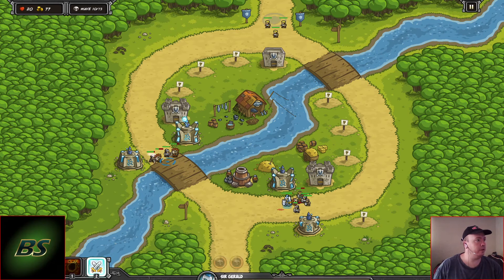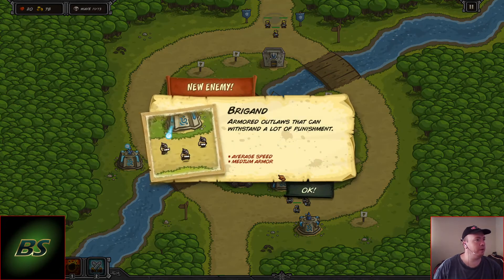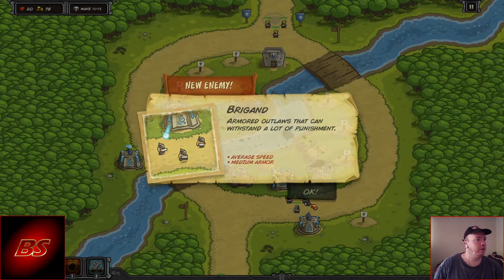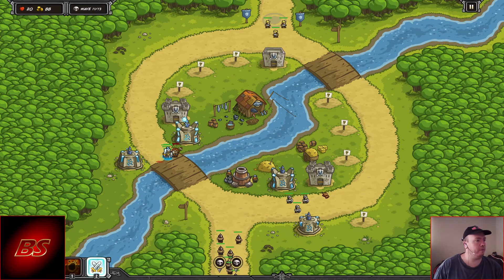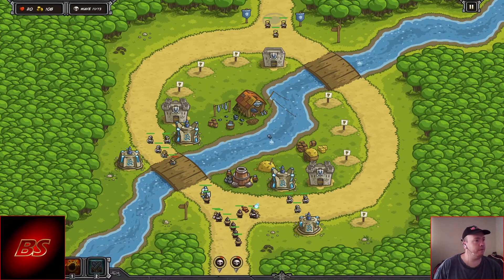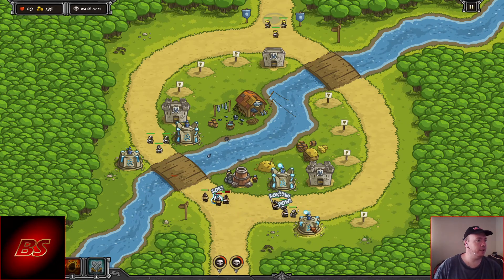See how resistant they are — they just don't die. New enemy: armored outdoors — can withstand a lot of punishment, average speed, medium armor. But like I said, the mage towers just ignore armor, so that's fine. Let's get them in there fighting. 144 for the next upgrade.